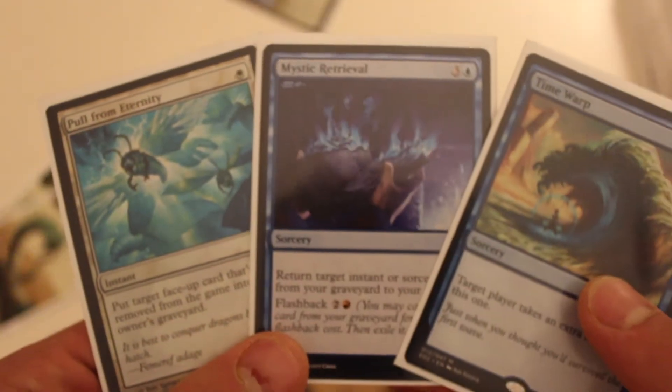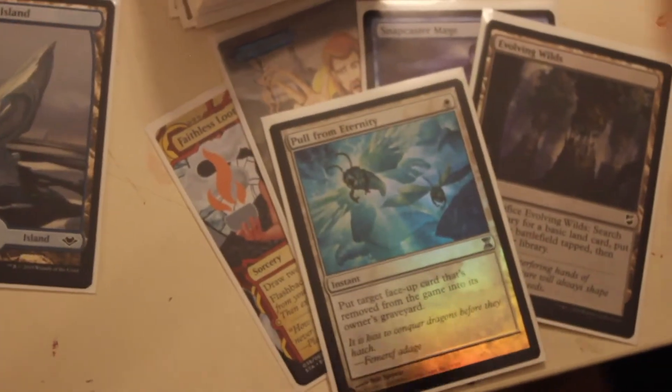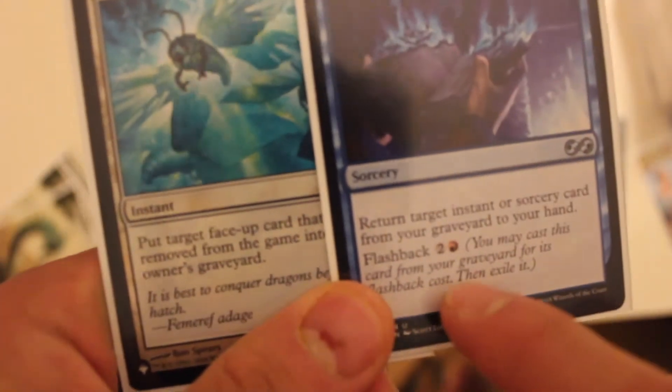The way the combo works is you have Time Warp, Mystic Retrieval, and Pull From Eternity in your graveyard. You cast Mystic Retrieval for its flashback cost, which returns Time Warp to your hand. But because Savin is in play, you're copying it, so you get to return Pull From Eternity too! Time Warp gives you an extra turn, so you cast it. Then if you have mana, you can cast Pull From Eternity, returning Mystic Retrieval to your graveyard. This has put all 3 of them back in your graveyard.